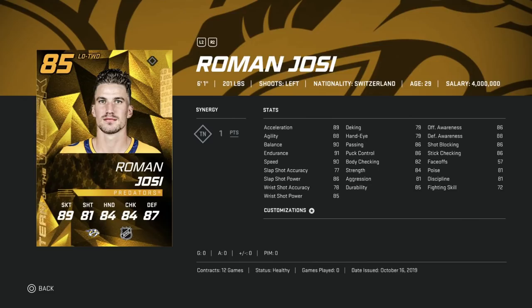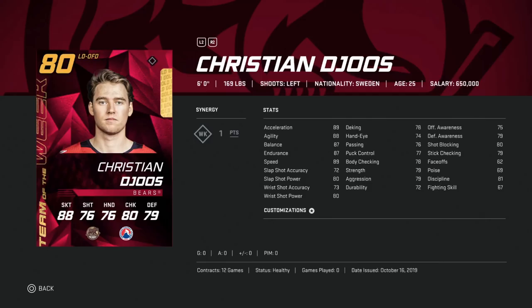Next, Roman Josi — 6'1", left-handed defenseman with Thread the Needle synergy, giving plus three to slap shot accuracy, wrist shot accuracy, and passing. Slap shot accuracy goes to 80, passing up to 89, and speed is right around 90. Defensive awareness is 88. Good card, but while right defense lacks options, left defense is more plentiful. I think Borje Salming might be a little better for that kind of card. If you're saving coins and building a team, I'd try to get Lasse Kukkonen — one of the best cards in the game for master set left defenseman.